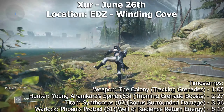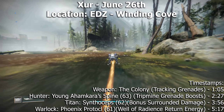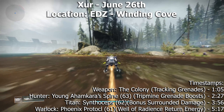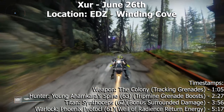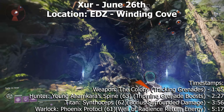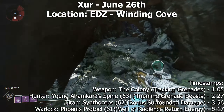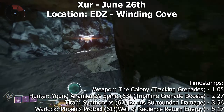Hello guardians, it is Ebontes here and we are on EDZ in the Winding Cove. Gonna go check out what Xur has for his inventory. Just always like to show you guys how to get here in case you are new to the game. Always drive up here, go to the left, and the easiest way is actually to hop in this little cave — split the trees right over here. You'll find all these parts on the ground, and let's go see what Xur has to offer us.